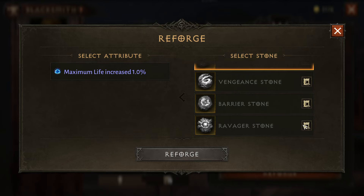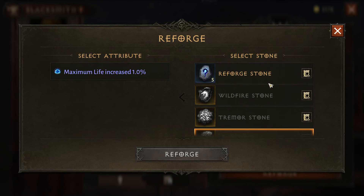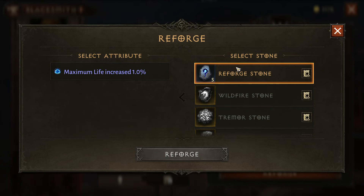Which is why these specific stones are really helpful, because you can limit it down to exactly the category you're wanting, so you're having a very limited number of randoms that it can actually do. I have a Reforge stone on me right now, so we're just going to go ahead and do that.